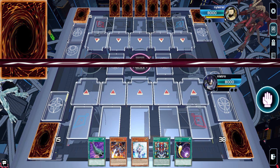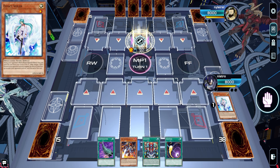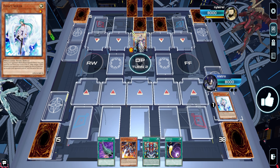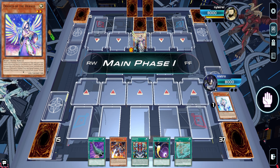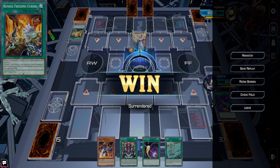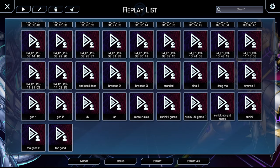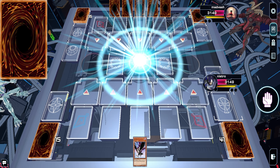Game two, we've sided for going second. They opened Diviner — we just trivialized our whole turn by Valoring their Diviner, which is kind of sadge. But we Feather Duster — we didn't open engine — and they scooped. This is some sort of Runic Kaiju Generator build. We didn't open engine and they scooped off a single Feather Duster. They drew the one-of — 43 cards and you drew the one-of. Yeah, I can't blame them.